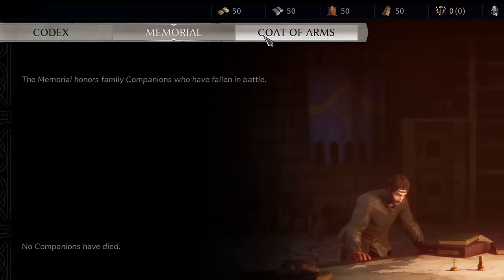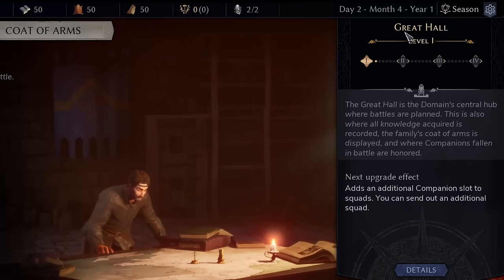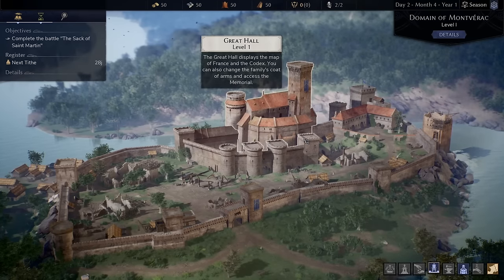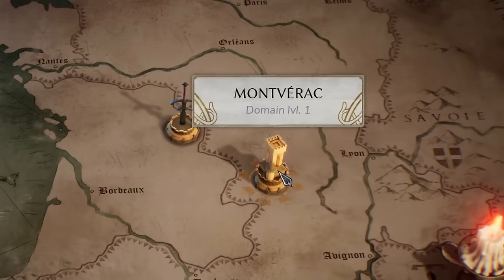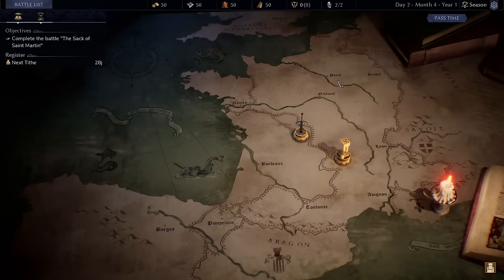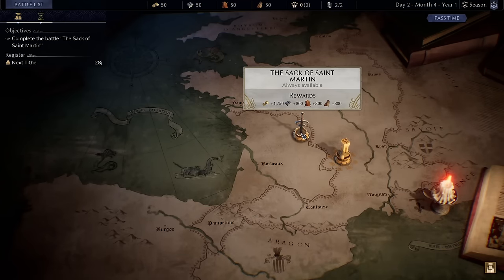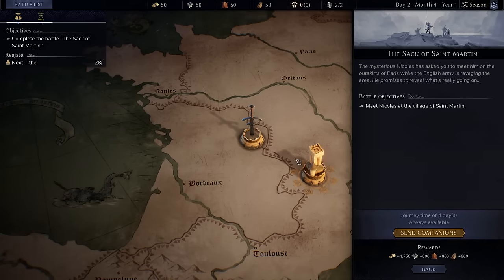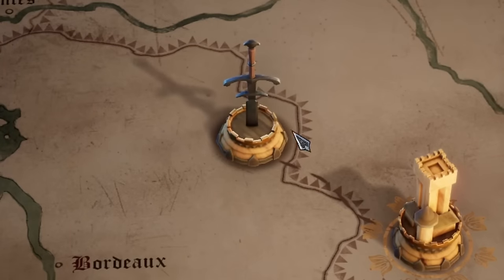The great hall is where you manage your domain - you can see which mercenaries have died there. Upgrading it increases the number of squads you can send on missions simultaneously. Now let's jump into the map and check out the campaign. We're in France; this is our domain, Montverac. Missions pop up as sword icons on the map. Our first objective is the Sack of Saint Martin - the mysterious Nicholas has asked you to meet him on the outskirts of Paris while the English army ravages the area.